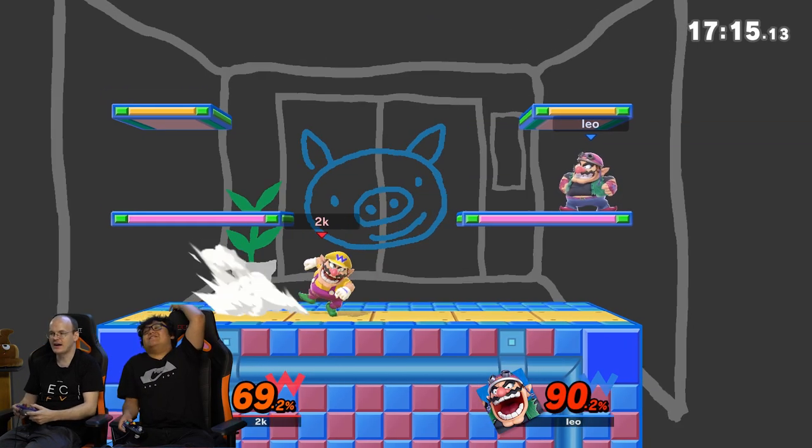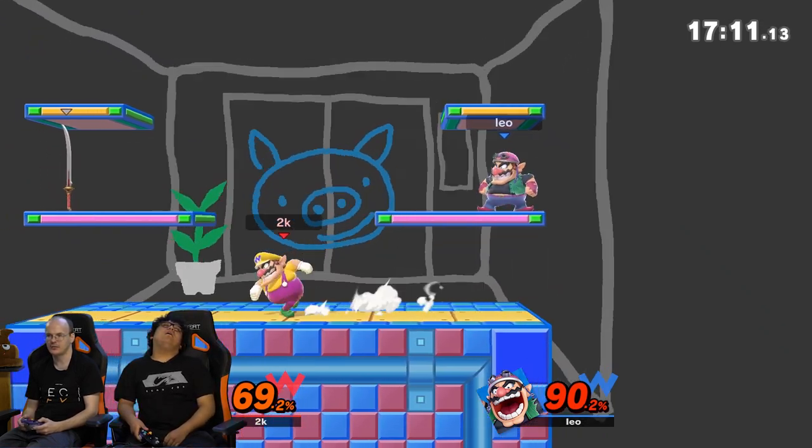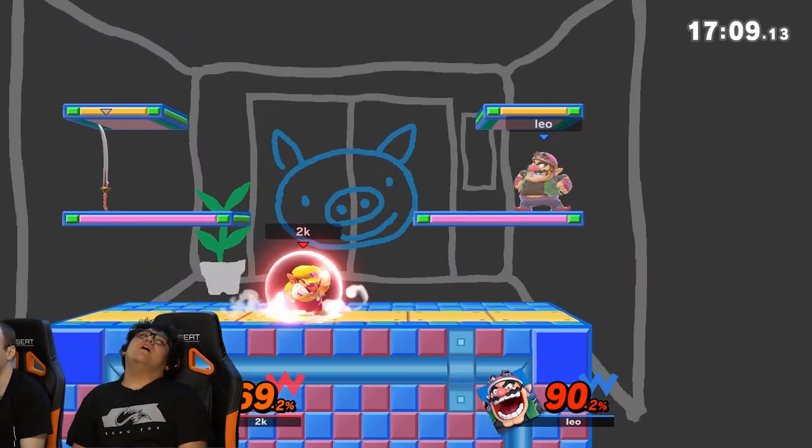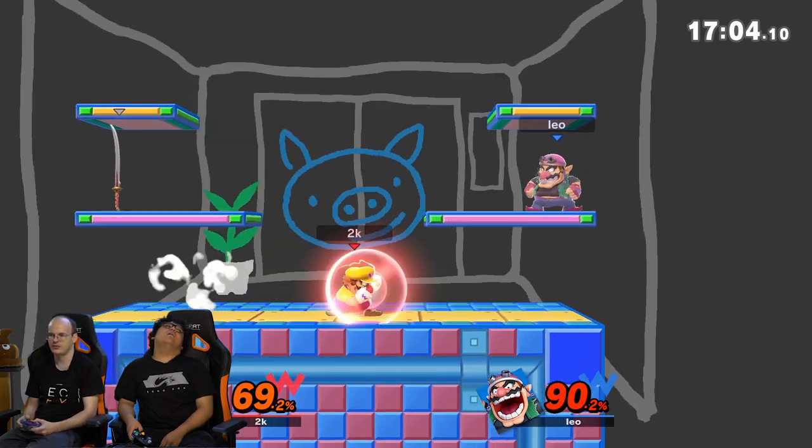It's Pikachu. Okay, with Wario, something really good about him is his main combos come from the nair. So you could run shield and then double nair somebody, and then you could do up airs and up airs and up tilts.